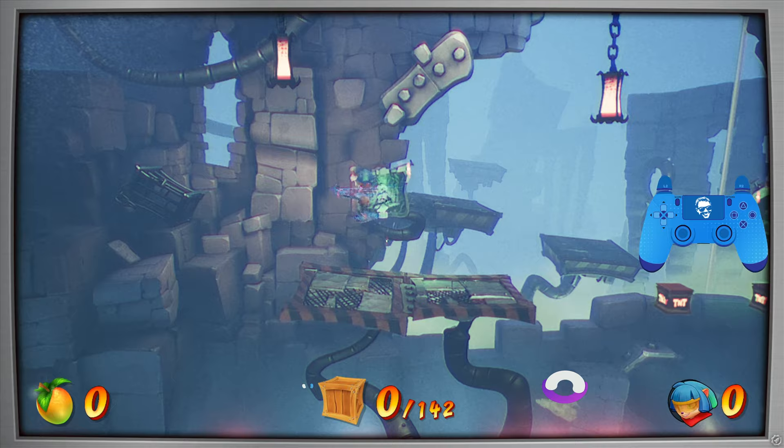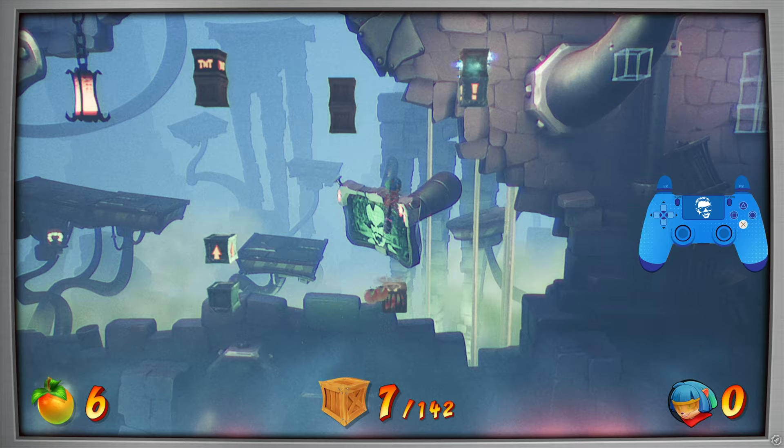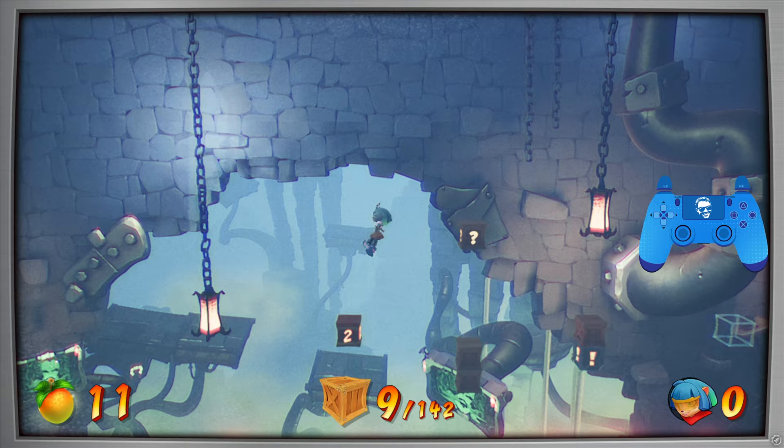you want to jump over here, trigger this TNT, trigger this one, and then head over and bounce on this bounce box five times while the rest explode. Then you want to hit this bounce crate, and then jump across. This way you can clear this top crate here.